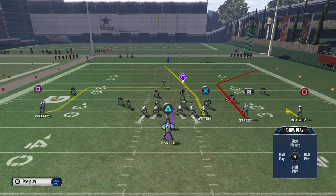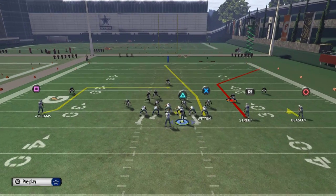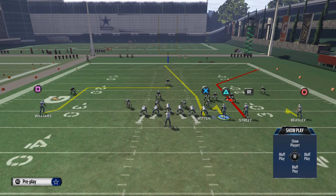This play smash doesn't really need a whole lot of adjustments. What I like to do is take Randall and motion him out into the slot, which is going to give us an interesting position for all of our players on the field. What we like to do with this play is take Randall and place him on a hitch pattern as well, and you're going to see we're going to have a double hitch read.